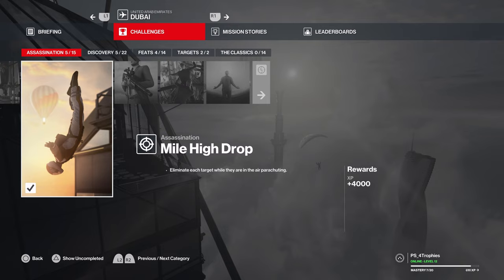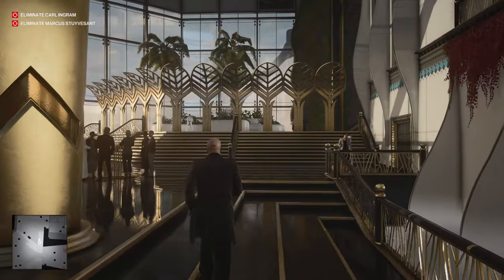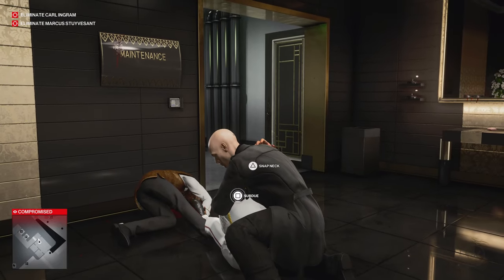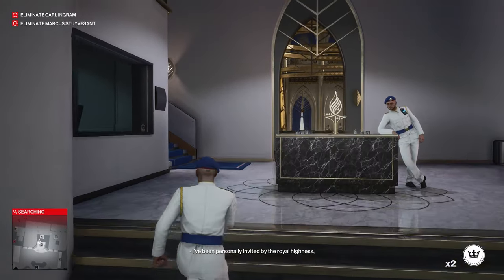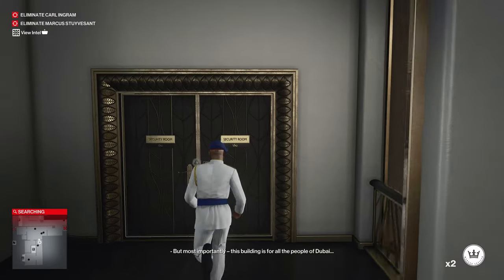Let's go ahead and start with Mile High Drop. This is very similar to the Keep Your Eyes Peeled Trophy — I've already made a guide for it, so I'm just going to give a quick recap. From the default starting position, I'm going to circle around to the right to the bathroom, lure in the guard, take his outfit, and keep going clockwise around the building to the set of stairs, which will lead me to the security office.